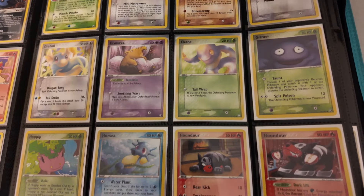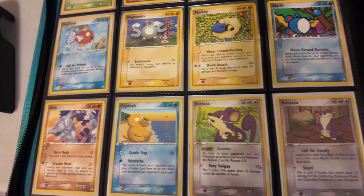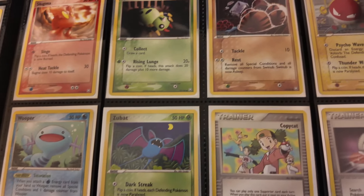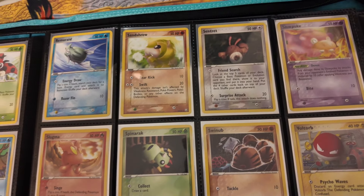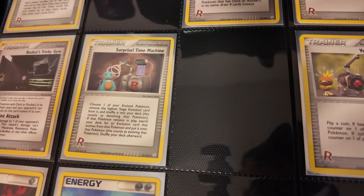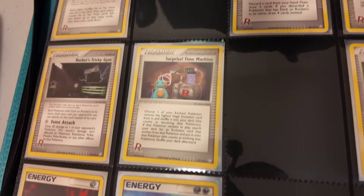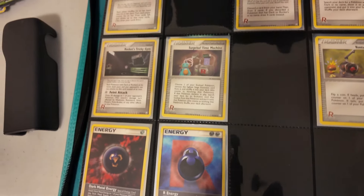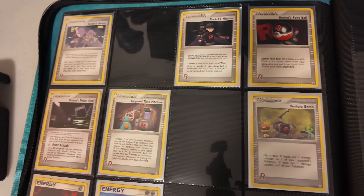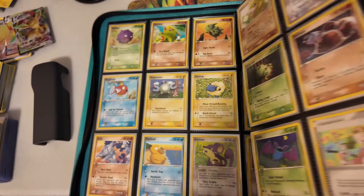So we are getting after this set now for Team Rocket Returns. I do have to get the big cards, which are going to be your rares, your holos, and of course your Gold Stars that are inside of this set. Right now it says this set goes to about 109 cards. And of course there are a few big big cards like the Tyranitar and stuff in here that are very very pricey. But we're making progress — making progress in the first binder, now making progress on this one.